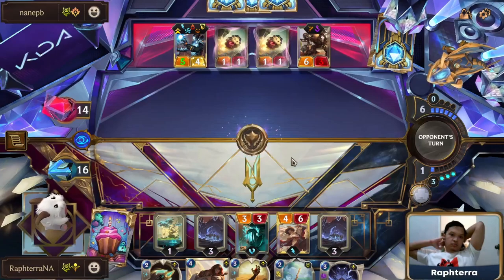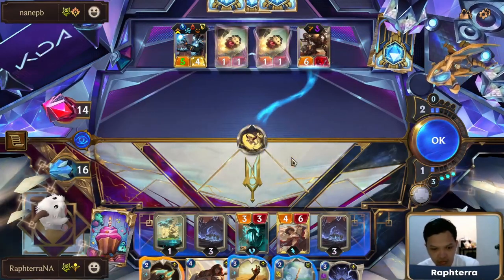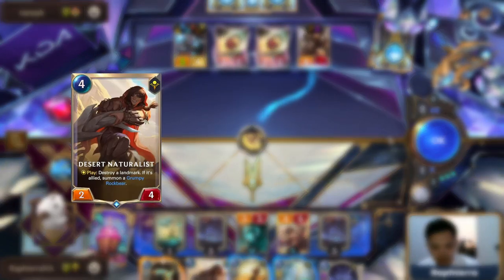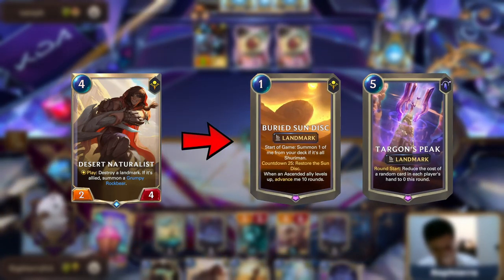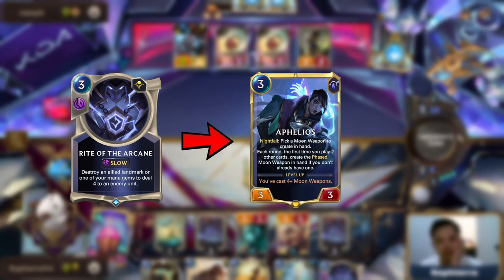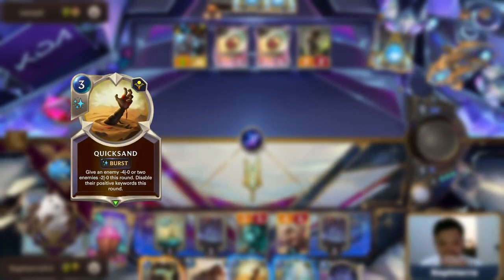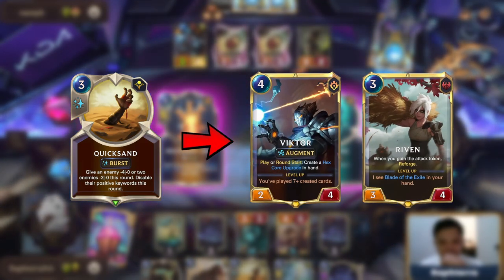Another reason why I love this deck is the flexibility of utility cards we run in order to halt our opponent's gameplan. Desert Naturalist is an efficient landmark removal that can shut down Mono Shurima or Targon's Peak decks. Rite of the Arcane can be used to remove key backline units like Aphelios or Serath. Quicksand is a recently buffed Shurima spell that can be used to stop elusive combo decks with Victor, Riven, and Nyan Droid.